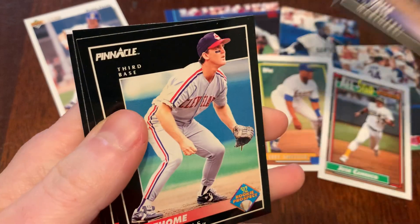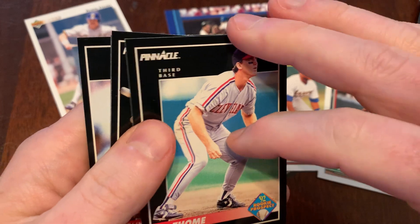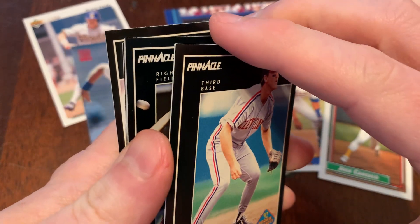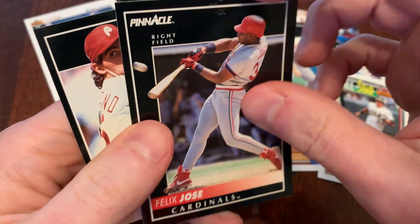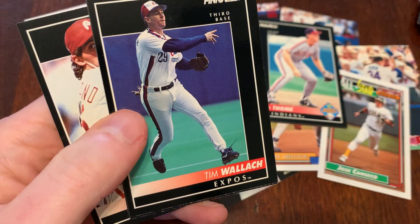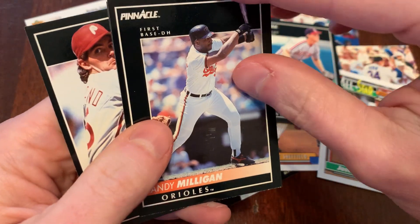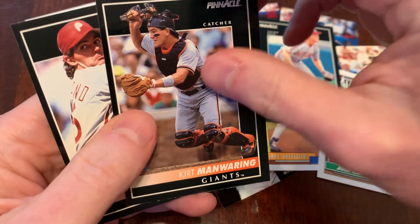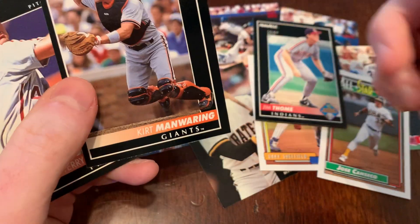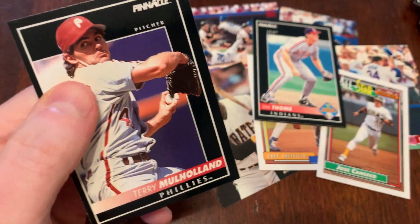Dave Valley. Jim Tomey — nice. If you are subscribed to the channel, and I hope you are, you know that Tomey is my PC guy. Felix Jose. Tim Wallach. Randy Milligan. Kurt Manwaring — we saw a really cool Stadium Club card of his from a couple episodes ago. And Terry Mulholland.